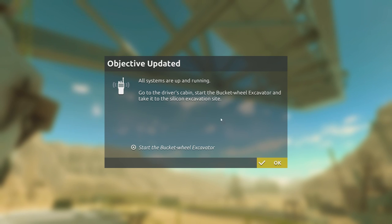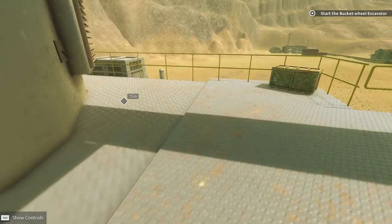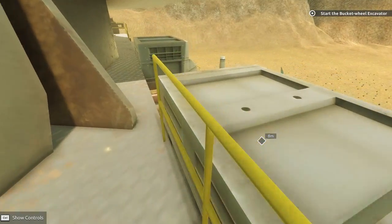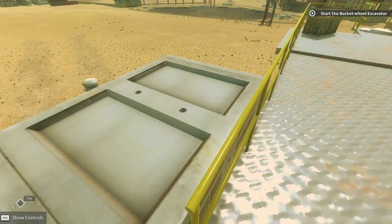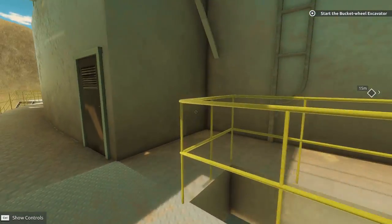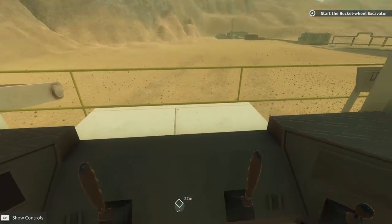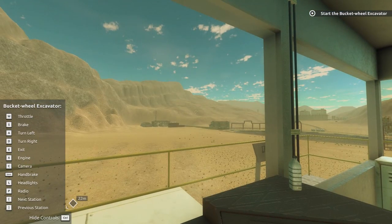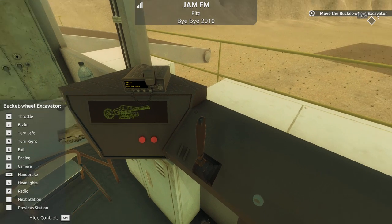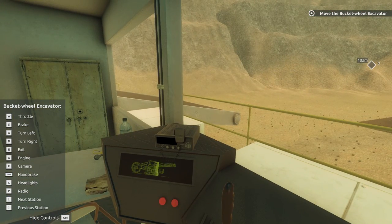Go to the driver's cabin — we get to drive this thing. Start the bucket wheel excavator. I'm assuming we're going to be able to drive this thing — this is the point of the game, right? Let's go down and start this guy up. Let's drive this thing. Drive the bucket wheel excavator. Are we in this? How do I start this? We just started her up. I don't care about the radio — let's have the radio be off. I don't even think I have the volume on for the radio. We've got L for lights.